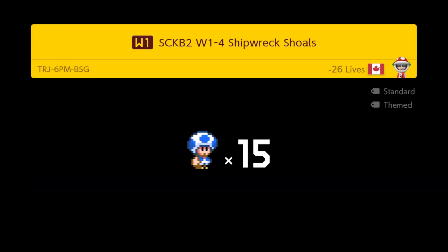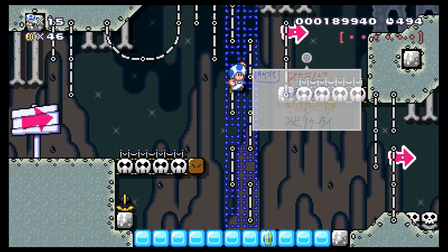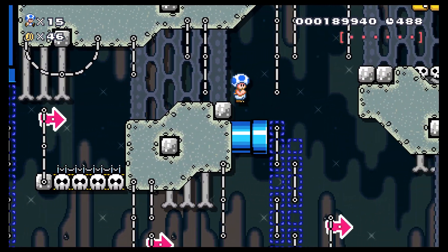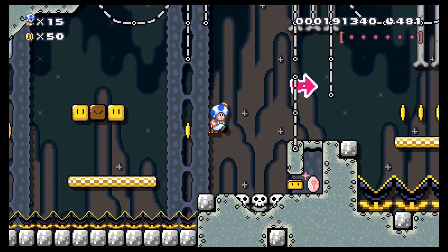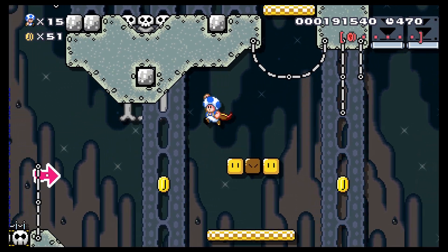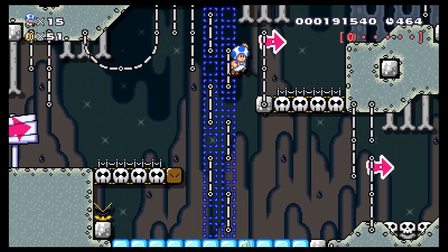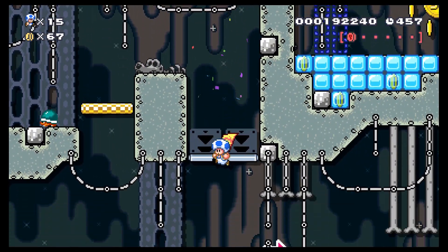Alright, we took a split path to explore level 4: Shipwreck Shoals. I'm gonna have to look in the uploaded courses to see what SCKB stands for. You know what would be nice with super worlds in general — if before you enter a new section, they show how many pink coins you should have by that point. That way you'd know if you already got the two pink coins by a checkpoint and don't have to worry about backtracking.